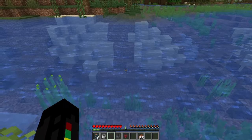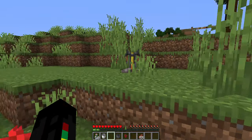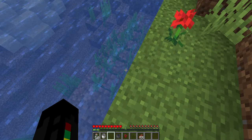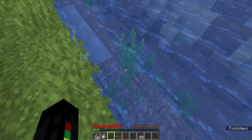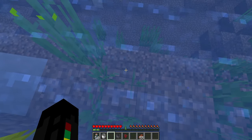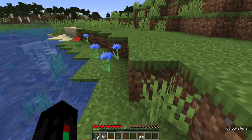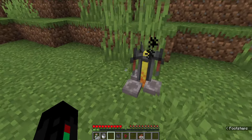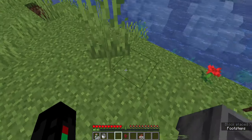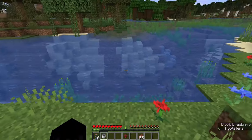Hey everybody, how's it going? Fez Emerald here for another block of the day. Today we'll be taking a look at water — it's technically a block. Water doesn't have very much use on its own but can cascade to many different uses. First up, you can craft a cauldron and fill it with water from bottles or from a bucket.